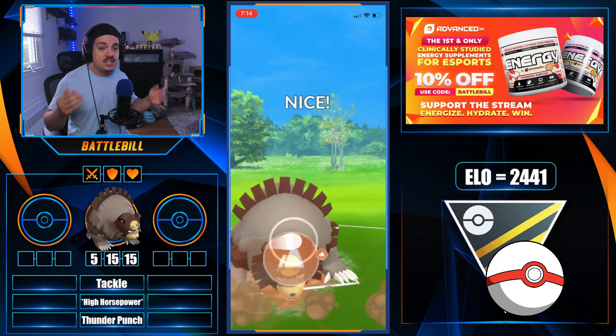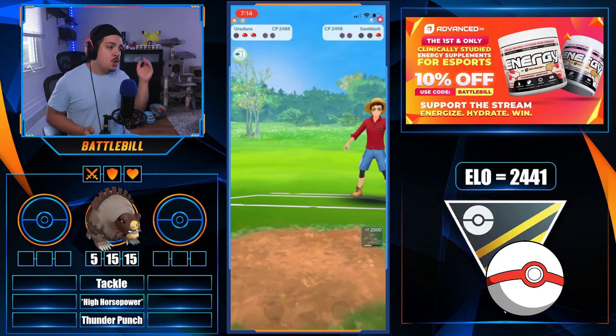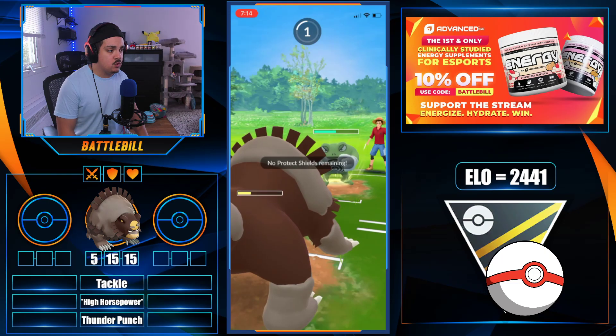Getting to this match, SmudgyB gets to a charge move — High Horsepower on his Ursaluna — which takes out the Sandslash's remaining health. It's practically a one-shot, but then again it's super effective damage so that makes sense.